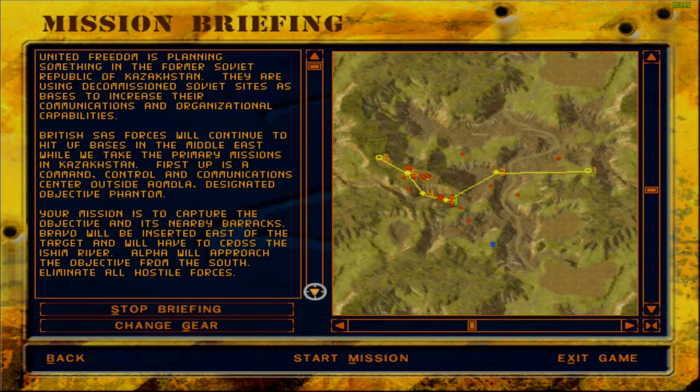United Freedom is planning something in the former Soviet Republic of Kazakhstan. They are using decommissioned Soviet sites as bases to increase their communications and organizational capabilities. British SAS forces will continue to hit UF bases in the Middle East while we take the primary missions in Kazakhstan. First up is a command, control and communication center outside Akmola, designated Objective Phantom. Your mission is to capture the objective and its nearby barracks. Bravo will be inserted east of the target and will have to cross the Ishim River. Alpha will approach the objective from the south. Eliminate all hostile forces.